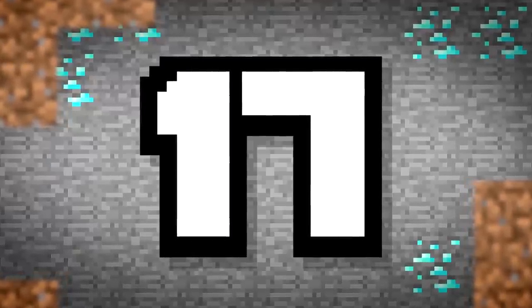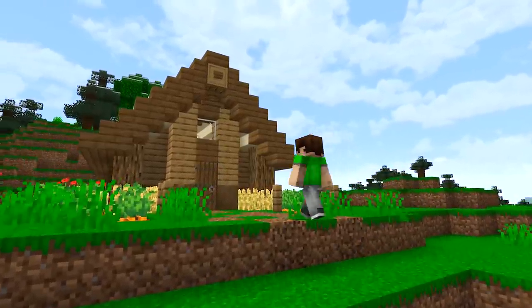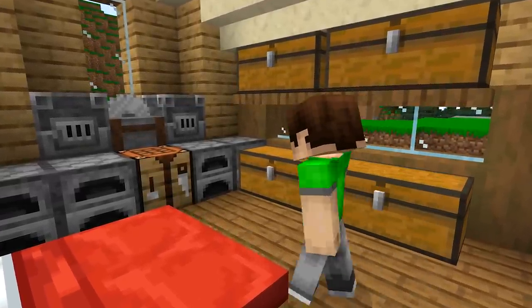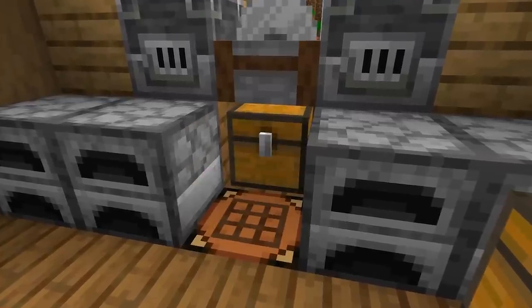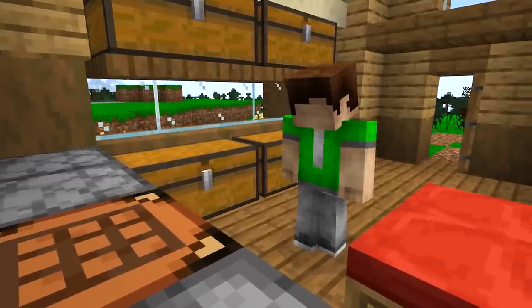Number 17. How about a key? That works in real life after all. Have a redstone system filter items and detect one with a specific name. Add a name tag to that item and it's now your key. Just make sure not to die, or someone might figure it out.